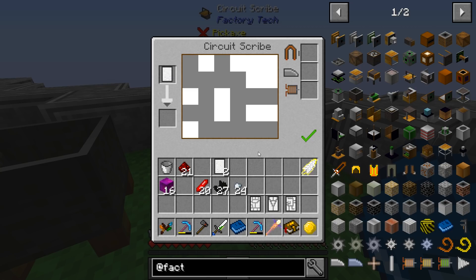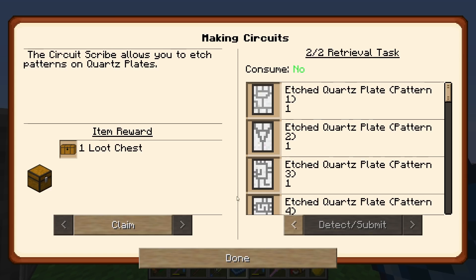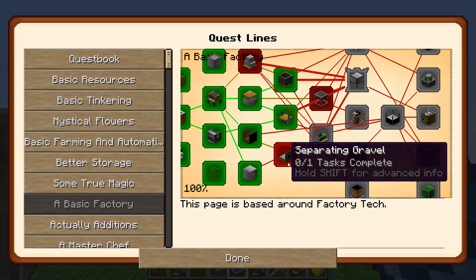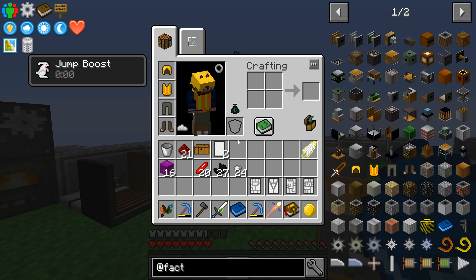I really don't know what this is all working us up to — maybe faster machines or something. I know some of the early stuff is awesome automation. The magnet centrifuge allows you to separate gravel into iron and nickel nuggets. Now we need to work on the magnet centrifuge.